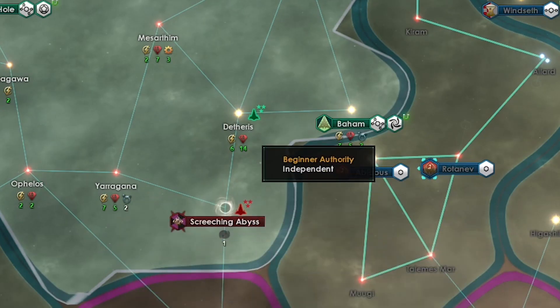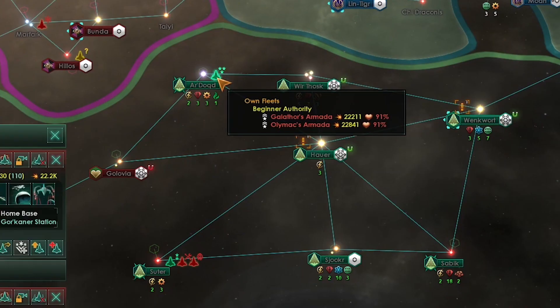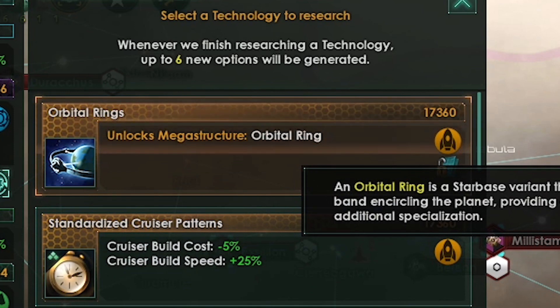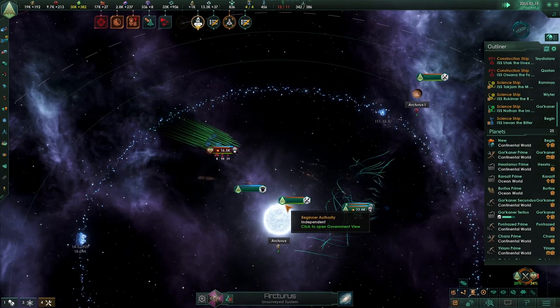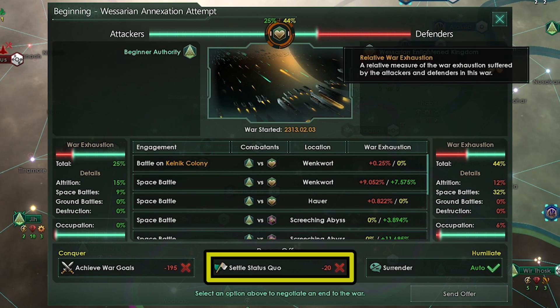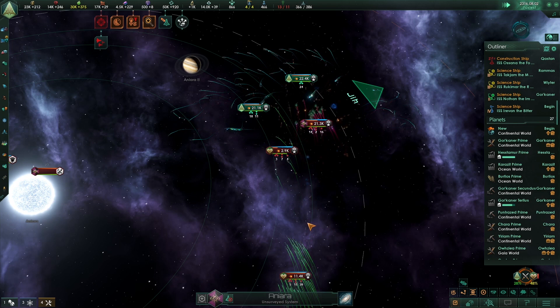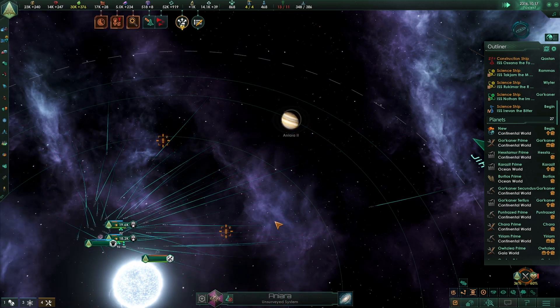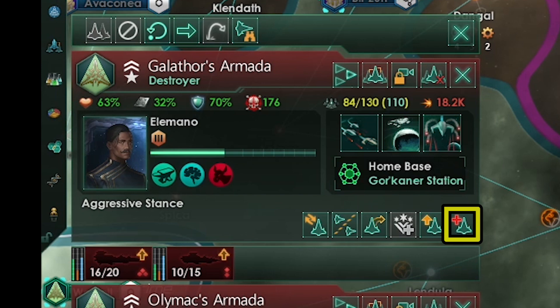Okay back to the war — we are fighting on two fronts. Up here I'm just trying to hold them back; down here I'm fighting to gain territory. Oh cool orbital ring — definitely going to research that — this will make my planet stronger and do all kinds of stuff. They got whooped. So we are at the war screen — this shows war exhaustion and the breakdown of it. At the bottom in the middle is settle status quo. We are just taking two systems so when status quo is green we will send an offer and we'll get those systems. Huge battle coming up — we stomped them. We are beat up though — just click on your fleet and click the repair button. They will go repair at the nearest shipyard.